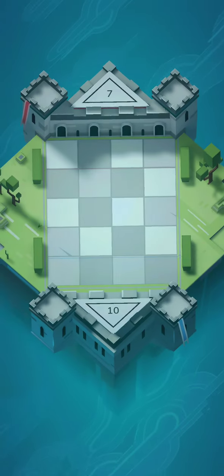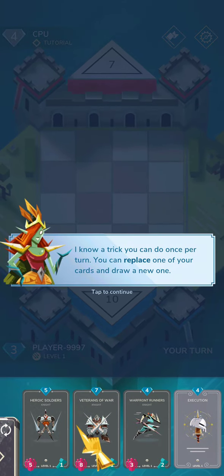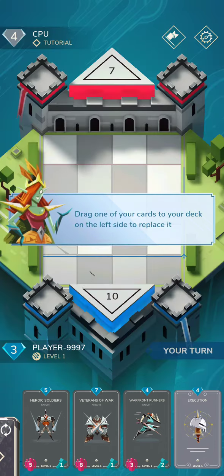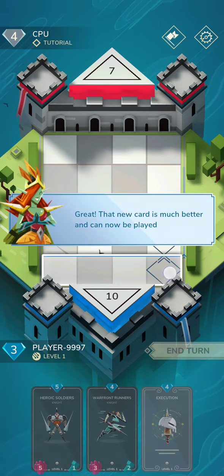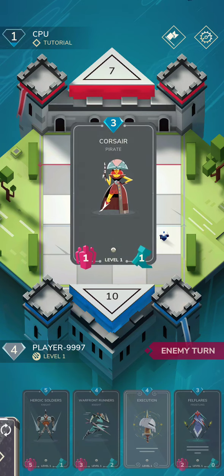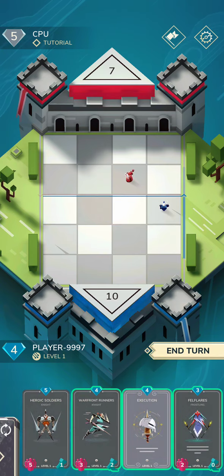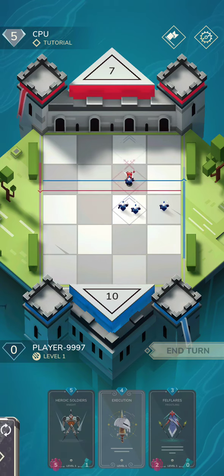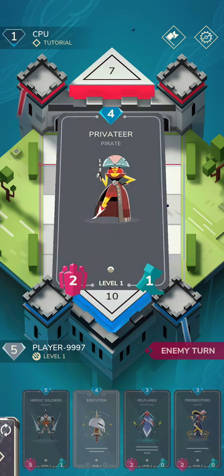We're going to jump into the next tutorial. You can replace one of your cards and draw a new one — this one's expensive so we're going to replace that one. Now we can play this Gifted Recruit; I'm going to play it on the side lanes. Earlier you saw that when we're attacking they can actually block us in that same lane, so I want to be careful about placing my weak units on the side so they can't attack me — my stronger units will actually protect them.